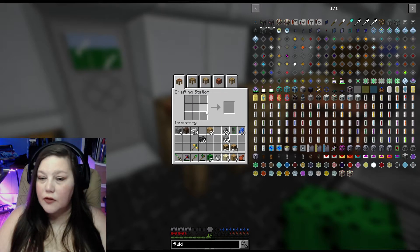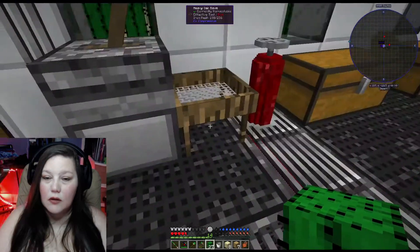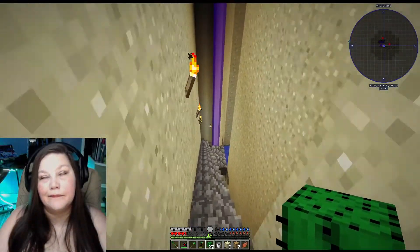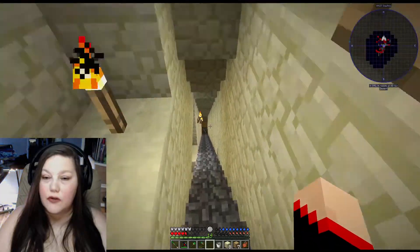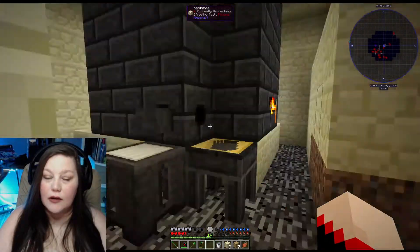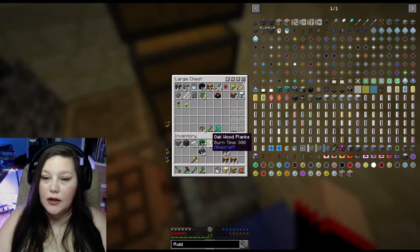Let's make our transfer pipes first. Did I leave that downstairs? I made a whole bunch of stone and took it downstairs — okay, that was very smart. We probably want to make some crucibles for down here — I probably should just dig out everything and do it down here. What did I come down here for? I needed stone — I put it in here when I was sifting. There it is!